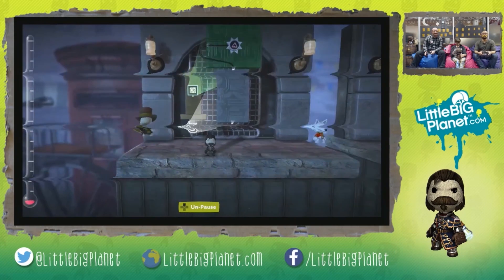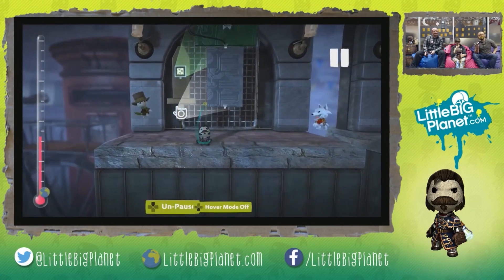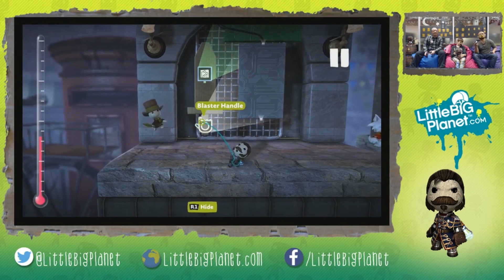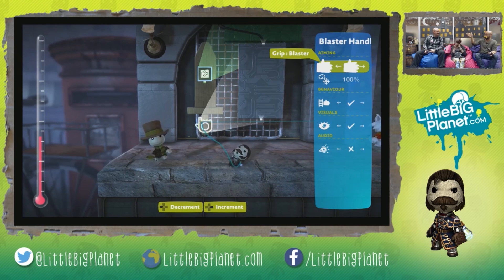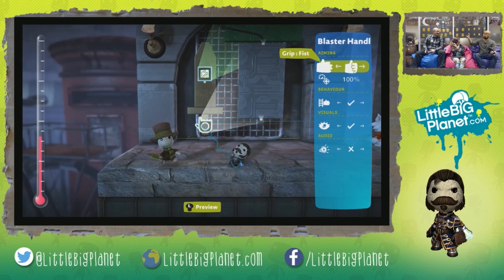Aside from that particular change with the blaster handle position, we can also look into the other settings. If we press square when we have the blaster handle selected, we get its sub-menu and can see it has different types of grips. When you have a blaster grip, Sackboy's hand will be out like a palm facing out. When you set it to fist, your Sackboy or Sackgirl will attempt to hold the power-up with a closed fist. It all depends on how you decide to make it.